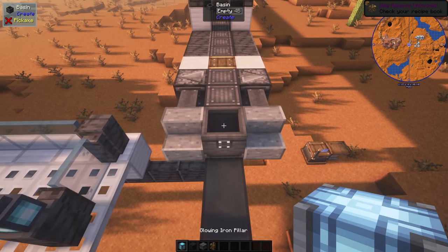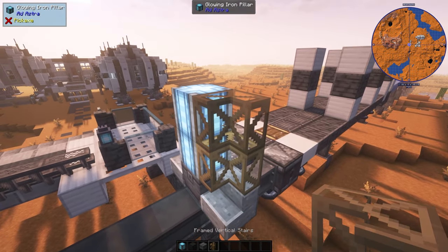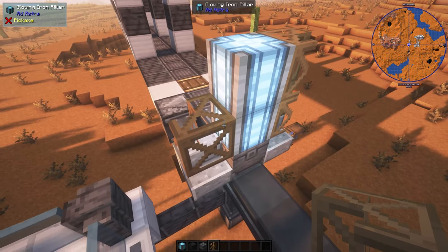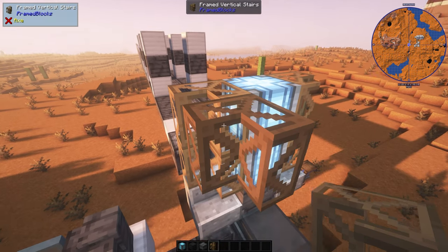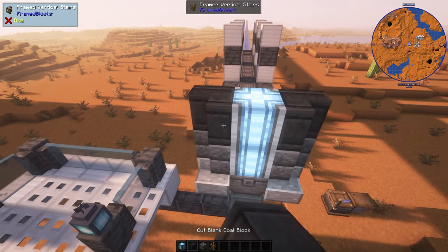Now we'll make the front shape of the locomotive. A big headlight on the very front, and use the vertical stairs with the frame blocks mod to help with the shape. And a new block variant from the Chiseled mod.